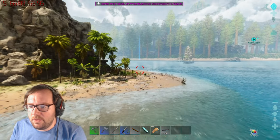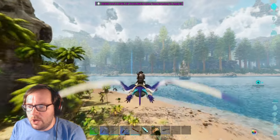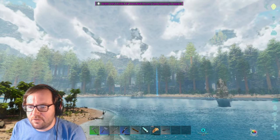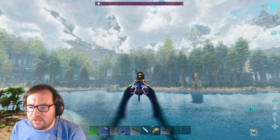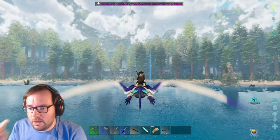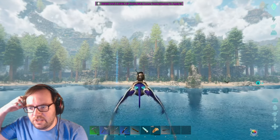We've been really lucky with high levels, probably because the Center map is known for them. In the redwoods we do have to watch out because thylas spawn there, and so do microraptors, dire bears, and all sorts of nasty stuff.